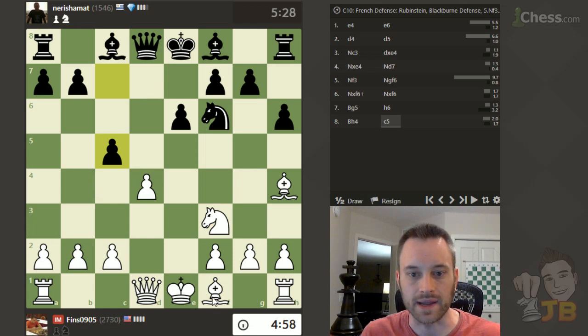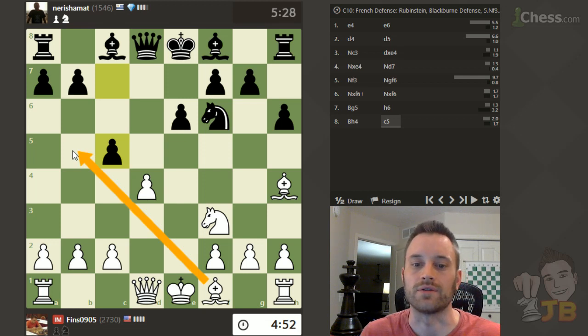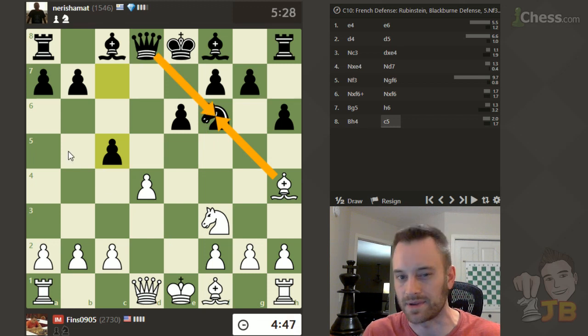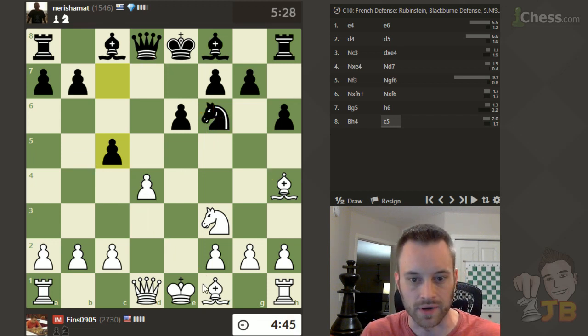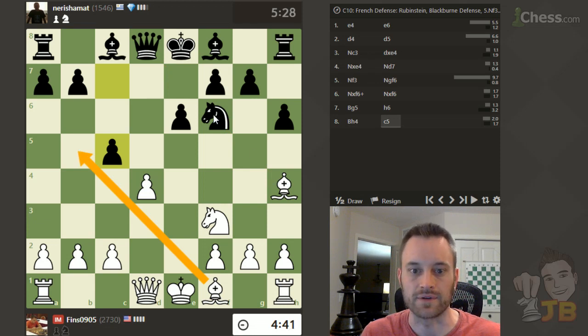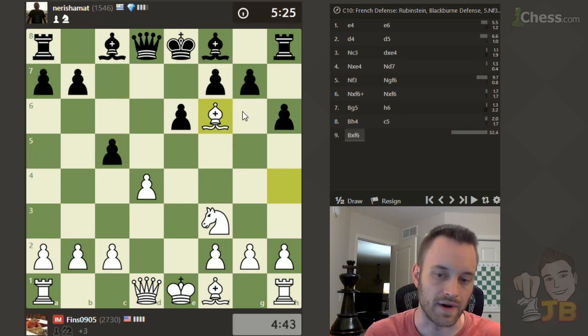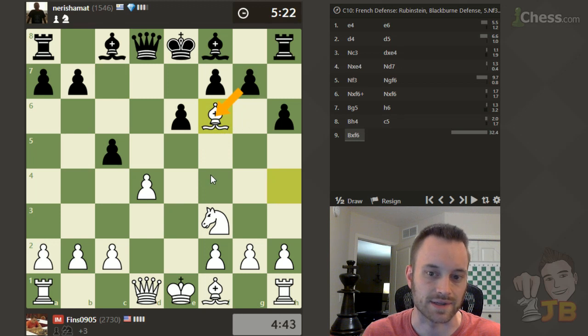I'm thinking if I can play some sort of move order to profit from bishop b5 check somewhere — either immediately or perhaps with bishop takes f6 inserted, because then queen takes f6, bishop b5 already looks a little awkward. If I play it first and then take, black has queen a5 check. So I think I'm going to play this, and I bet especially in view of how long I took, black may play g takes f6 here.